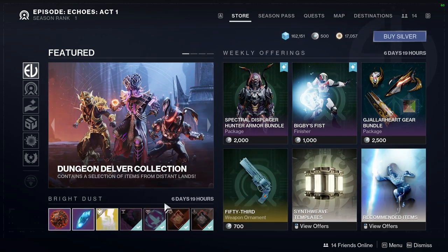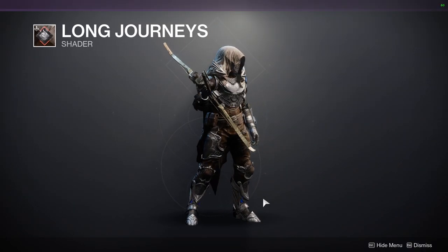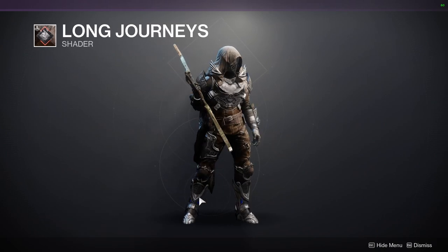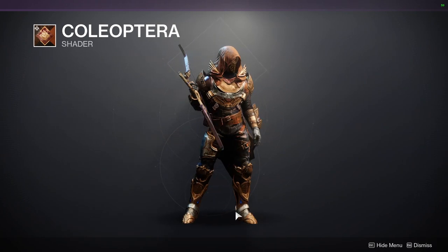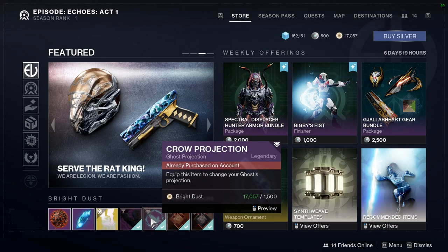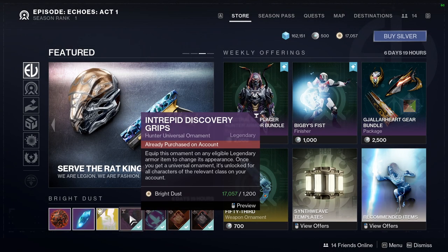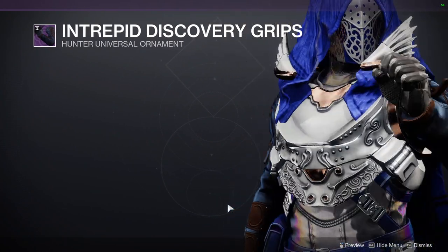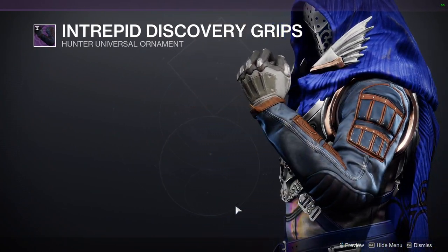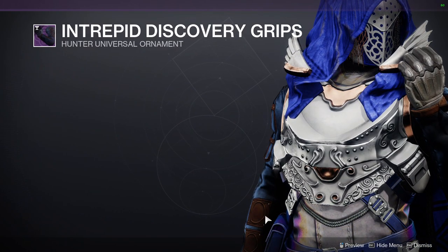Starting with shaders: Long Journeys doesn't look bad, actually pretty decent. Coleo Petro I like quite a bit, definitely recommend it. We have Crowd Projection, which I never really look at. Then the Intrepid Discovery Grips for Hunters — I definitely recommend this armor, I really like it a lot, specifically the chest piece and boots. Those two are really really good, and the helmet as well.